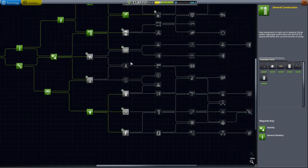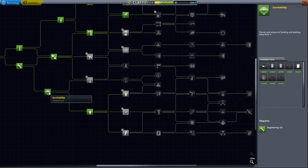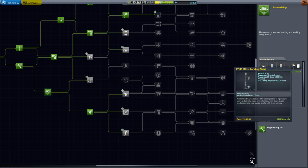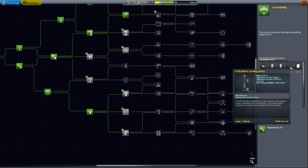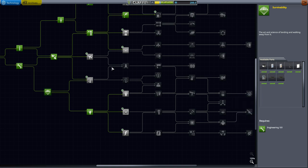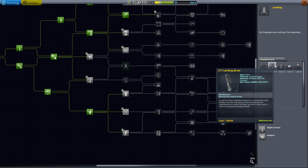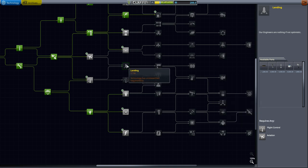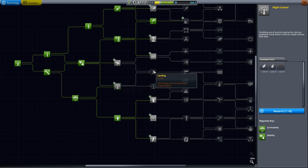We're going to unlock a couple more things here. We'd really like better landing struts — we have access to micro landing struts, but they're going to be a little too small and wimpy and a bit wonky to land on. We want bigger landing struts, better landing gear. Over here in landing, we want to get access to these landing struts, but unfortunately we can't unlock this directly — we need to unlock either aviation or flight control first.